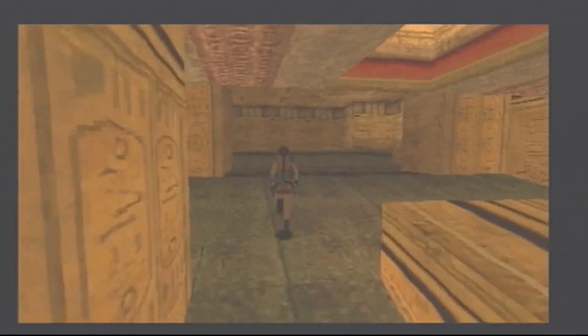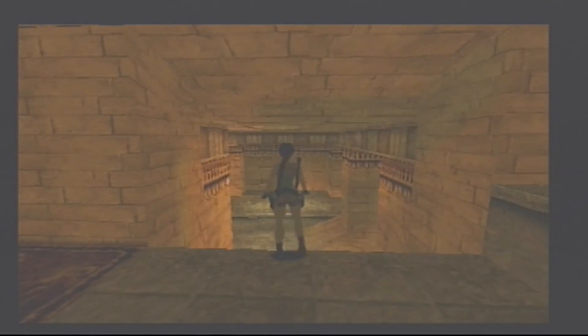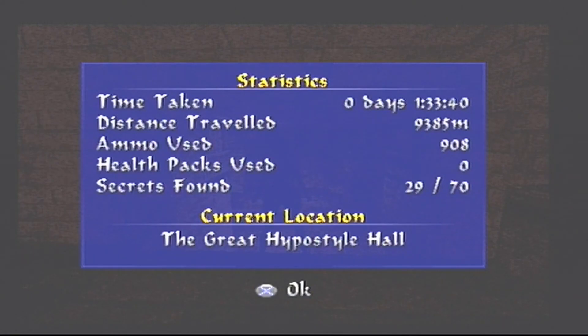That should be all the items in this area. We're walking to the edge because this is going to be the next level in front of us. I'm going to show the statistics first: time taken is 1 hour 33 minutes 40 seconds, distance travelled is 9,385 metres, ammo used is 908, health packs used none, and secrets found is 29 out of 70. That's the Great Hypostyle Hall.